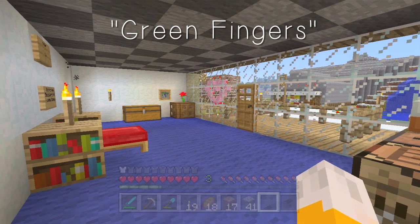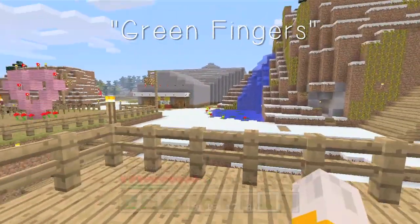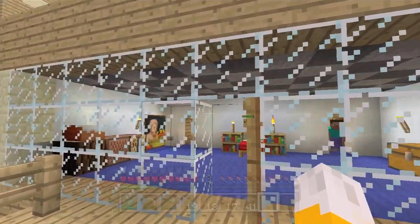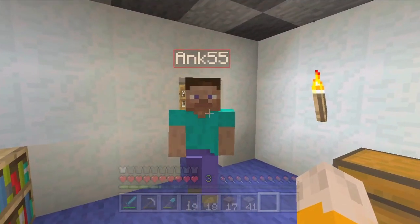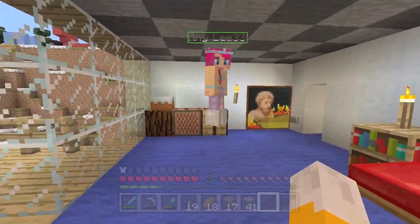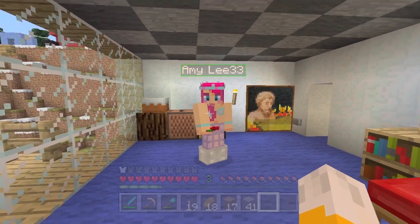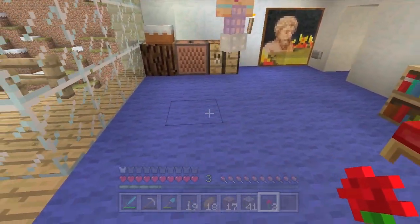Hello, this is Stampy, and welcome to a Minecraft Let's Play video. This is a video inside of Stampy's lovely world, and today I am going to be joined by my good friend, Mr. Ankh Poodles. Hello, Ankh, good morning, welcome to the video. How you doing today? And I am also going to be joined by Amy Lee, and here she is, sneaking up behind me trying to surprise me. Oh, he got me a flower! How lovely, what a nice way to start the video.